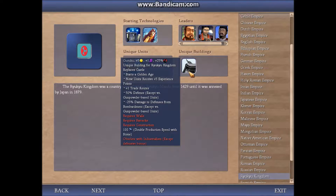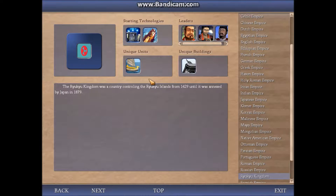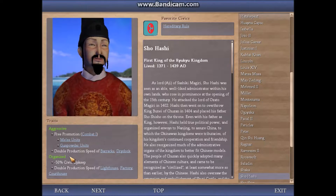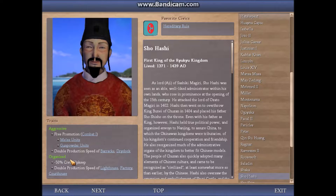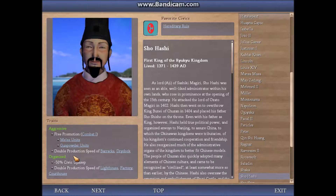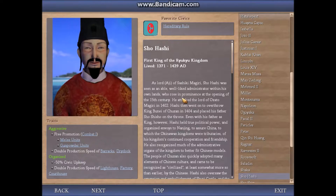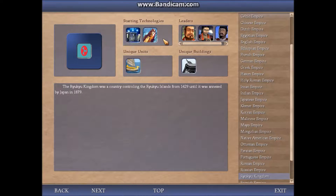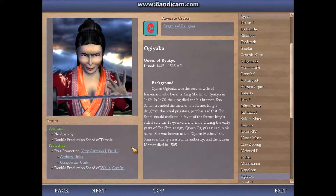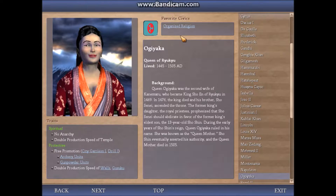and Shoshin. Then we have the unique building, the Kosuku, and the unique unit, the Hikiship. Here we have King Shohashi, the great unifier. I've given him the aggressive and organized traits based on his historical background. From my experience with him as an AI, he likes to play wide and aggressive, not surprisingly. I've also gone ahead and given him his favorite civic of hereditary rule. Next up we have Queen Ogiaka, the mother of King Shoshin. I've given her the spiritual and protective traits, given Ryukyu's belief in the spiritual power of women, and organized religion as her favorite civic.